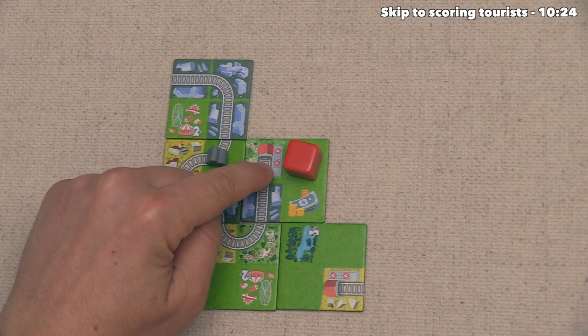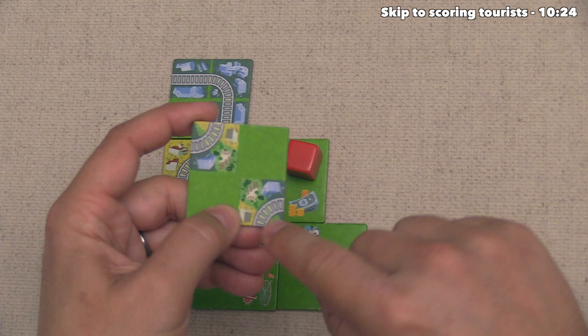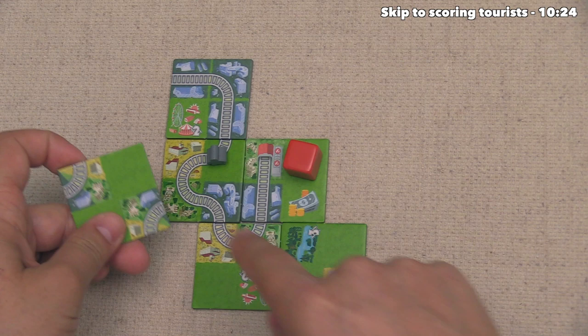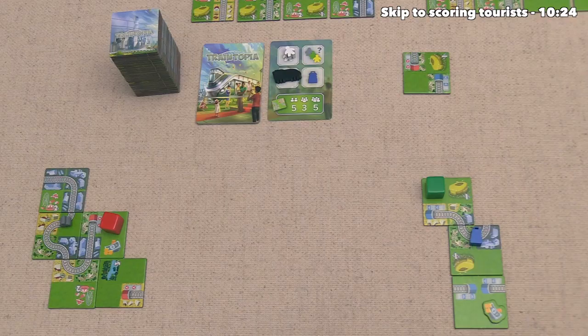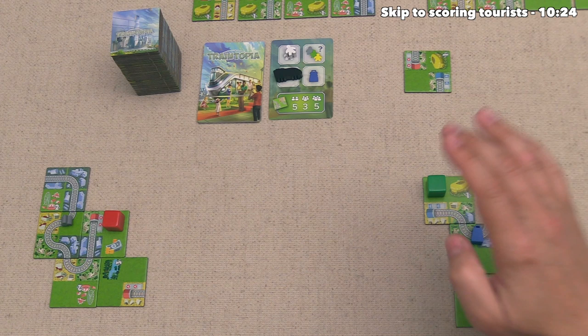When it comes to scoring these commuters, I would like to point out that the train stations themselves sometimes have a district behind them. This train station has a green district there, and there are also districts that are essentially wild, having each color present. That wild district would score for a gray, green, and yellow commuter going down onto that specific train line.